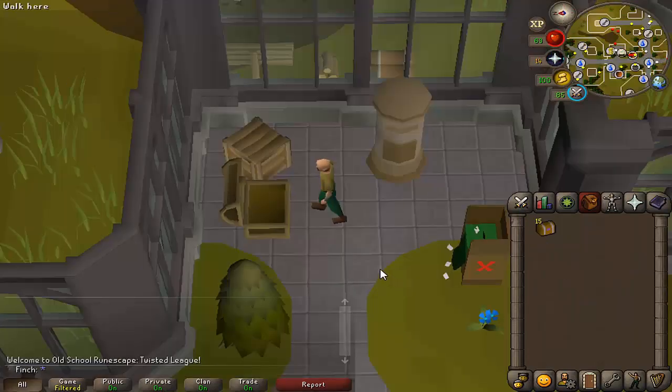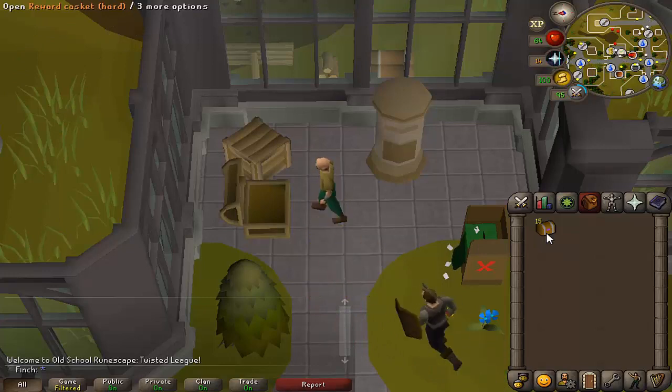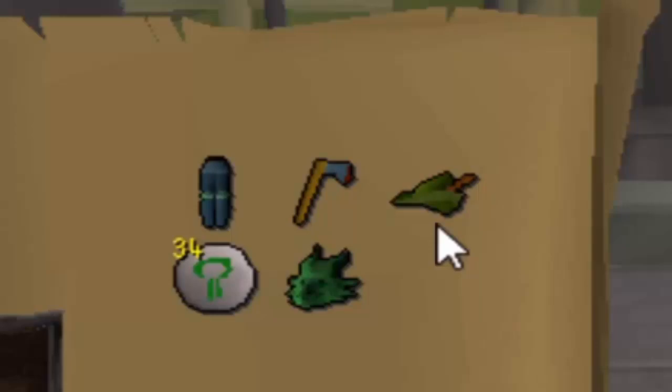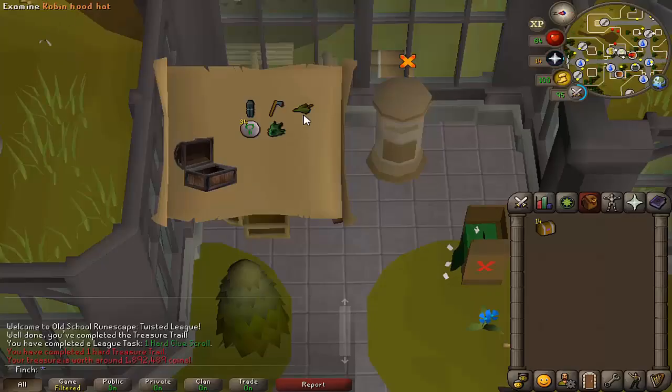Alright, 15 hard clues to open. What I'd really like would be a set of rune armour and possibly black dragonhide as well. If I could get some law runes too that would be really useful for making more Battlefront teleports for Slayer. Anything else would be a bonus. And wow — Robin Hood hat! That's going to be so good for range. Excellent start.